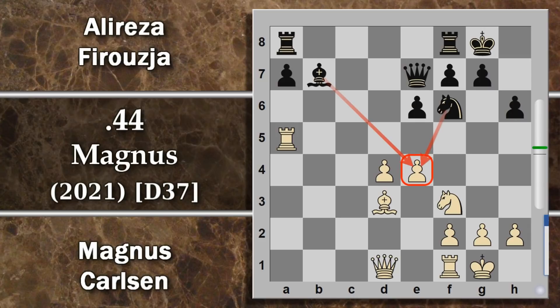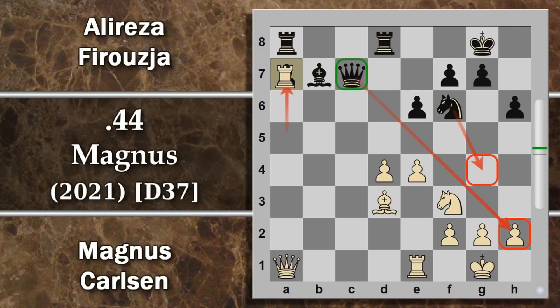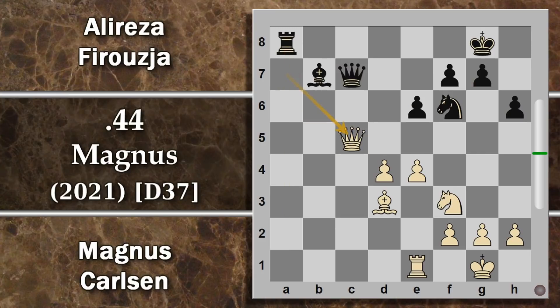Il bianco gioca torre A1 per difendere i due pedoni immobili. Il nero risponde con torre Fd8, attaccando D4. Viene giocata donna A1, portando la donna a difendere il pedone e pressando su A7. Segue donna C7 e ora questa donna comincia ad essere pericolosa per possibili attacchi coordinati col cavallo, specialmente sulla rocca corta del bianco. Il problema è che sembra che il bianco possa prendere in A7, però dopo torre per A7 c'è il cambio: si costringe la donna nello stretto e il nero riguadagna la colonna.